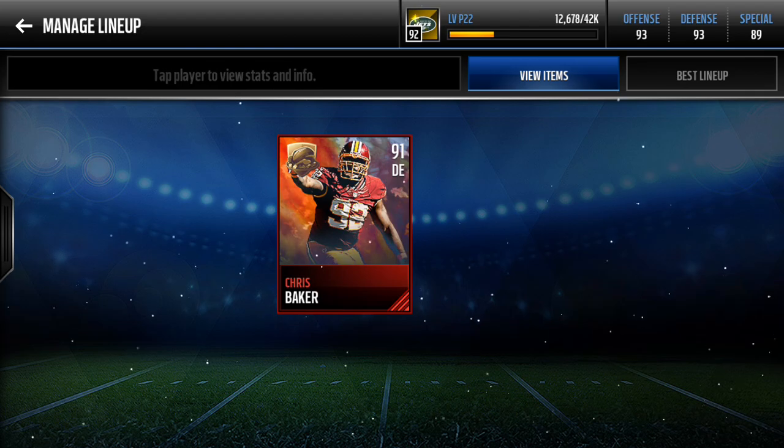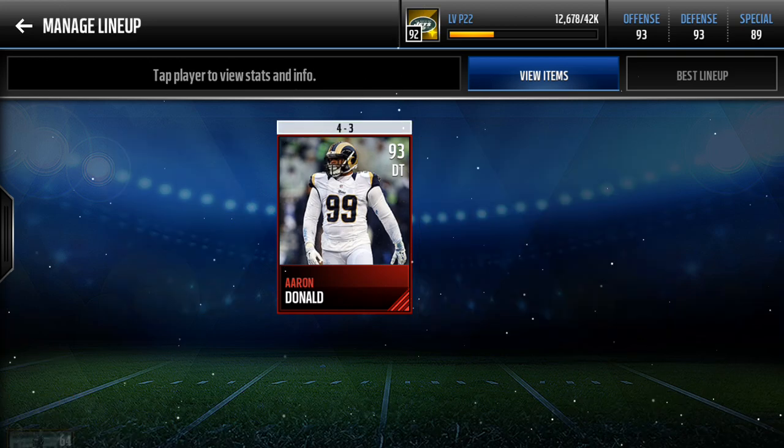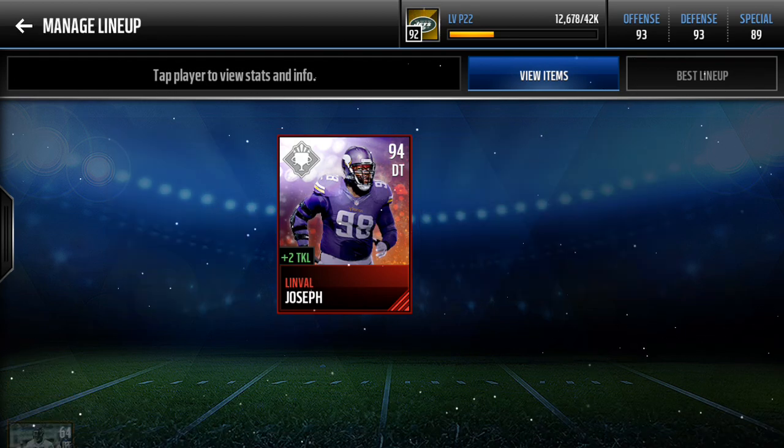Chris Baker — had him since Thanksgiving. Aaron Donald — had him from the start. You can pause to see the stats. Vince Wilfork — I recently completed his set. It was great. He gives you plus two tackle and he has 99 strength. Some great stats there.